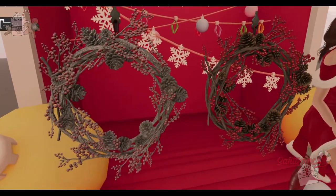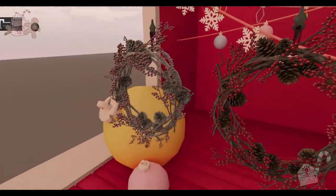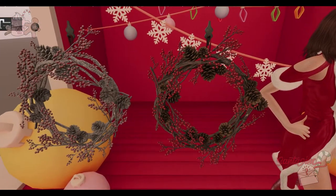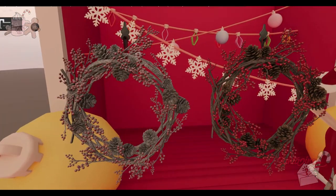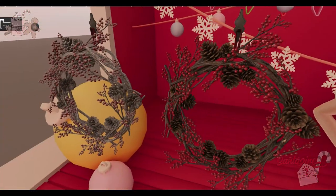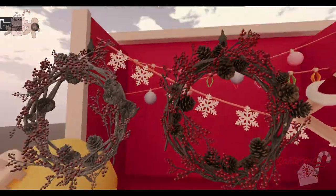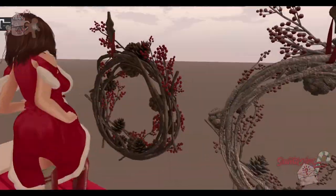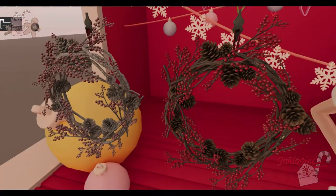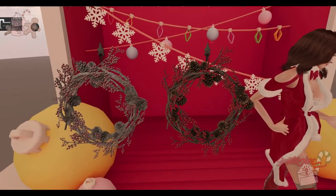From Hesa, we have two really well-made wreaths — these are two land impact each. One is frosted, like they took a spray paint can and made it have fake snow. And then we have one without it, so it's browns and greens and reds. They're both really pretty and well-made. I love that they hang from a little fabric bit. A lot of them don't do that.